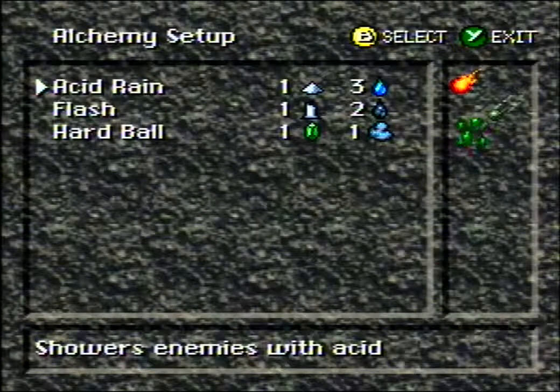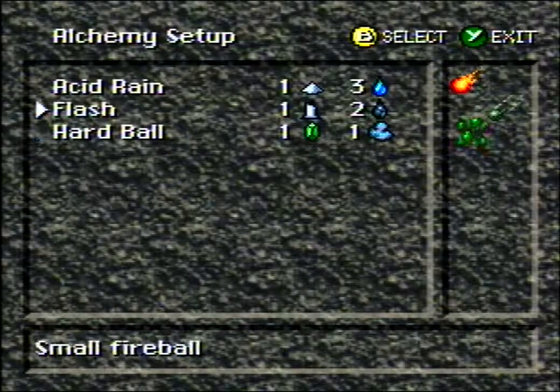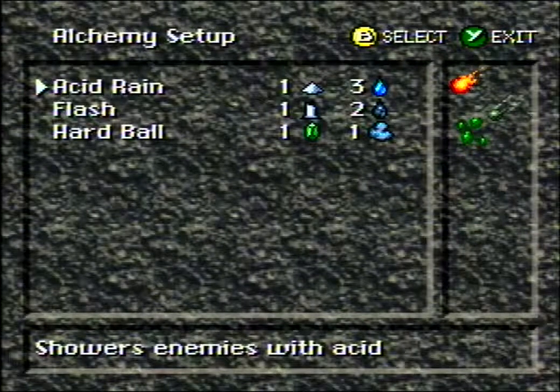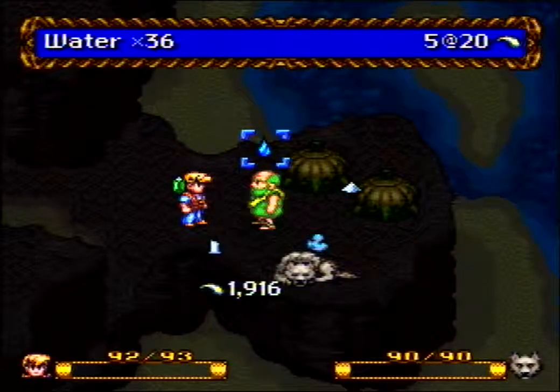The thing is, it sucks and I'll tell you why. It uses three water and you can only hold up to 99 of an ingredient, so the maximum number of times you can cast the spell without buying more ingredients or finding it is 33. But with the hardball, if you have 99 of both crystal and clay, you can cast it 99 times. I really dislike spells that cost three of an ingredient — even though water is very cheap, casting it 10 times costs 30 water, and it's still like 17 talents per cast. I'm saving the water for one of the best spells in the game coming up soon.